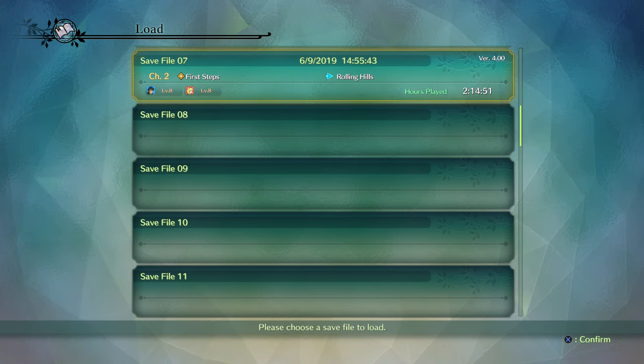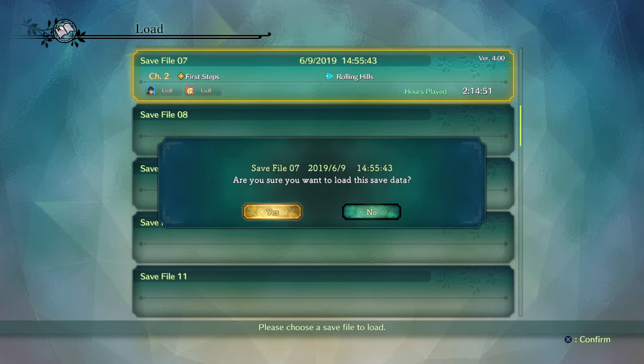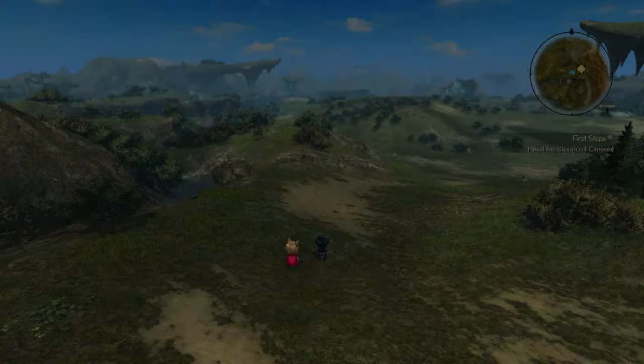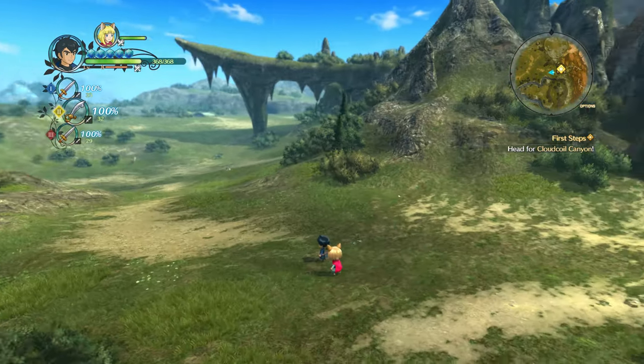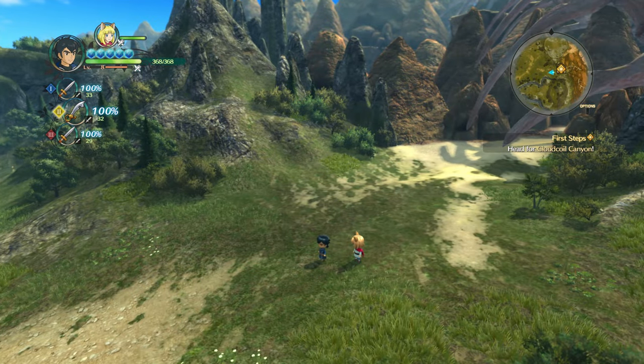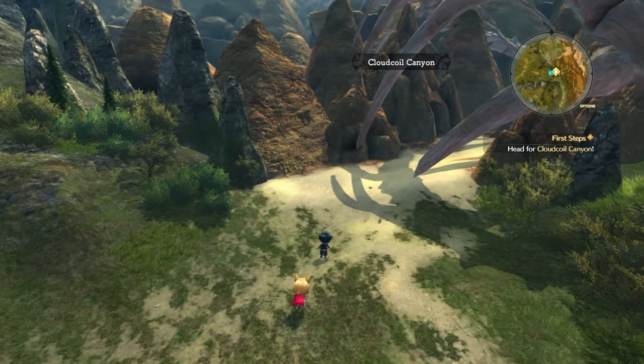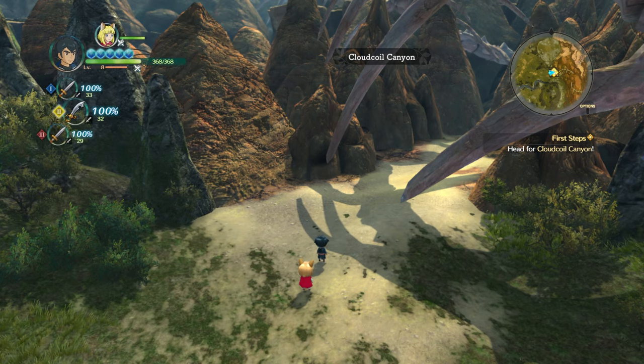So far, it seems that Evan is level 8 and Roland is level 8. We are on chapter 2. So last time, basically, I did write down a couple of notes on my phone like usual. From what I can remember, we visited Auntie Martha and saved her from a wyvern. And now we are heading towards Cloud Coyle Canyon — we are basically going towards it, and it seems that we are right here now.